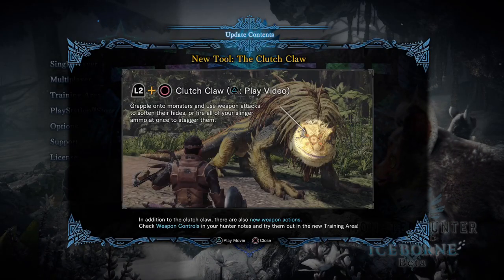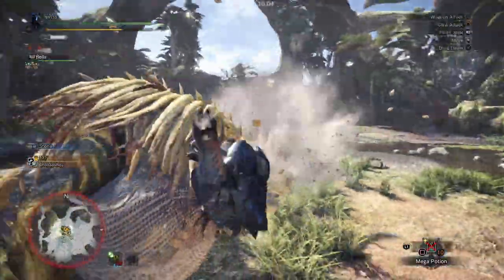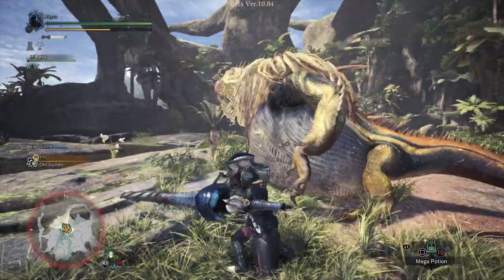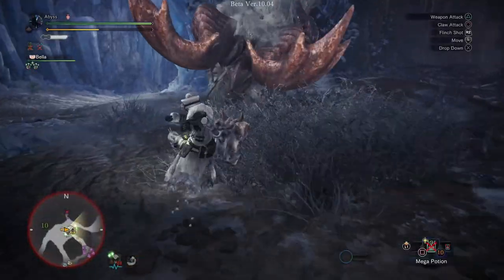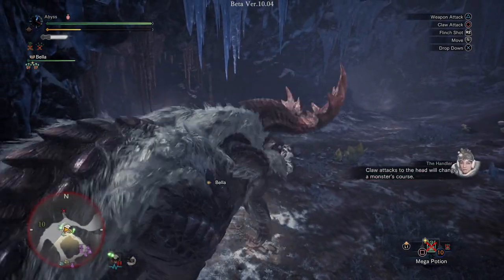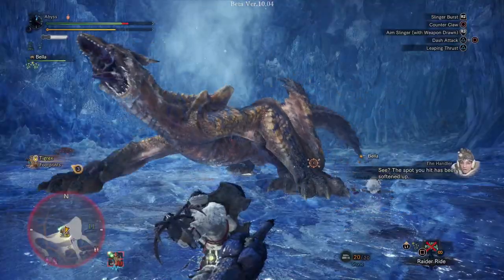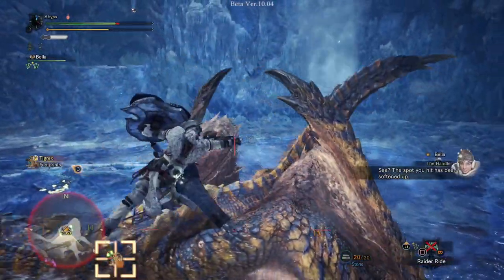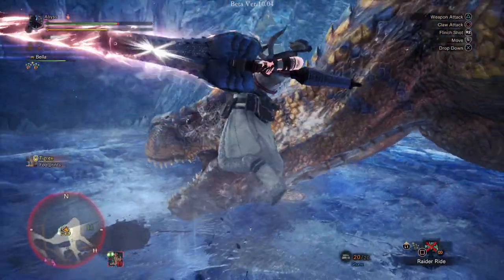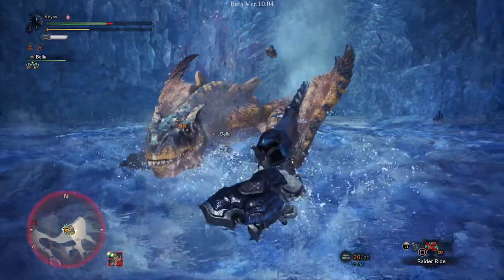Next up is the clutch claw. The clutch claw will grapple onto a monster, and you can use your weapon attack to soften their hides or fire all your slinger ammo at once to stagger them. While grappling the head, you can change the monster's direction with the claw attack. There are also new weapon actions — a good example is the lance, where you can use a counter thrust, and if you time it right, you will counter and grapple up onto the monster to do damage.